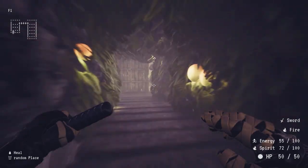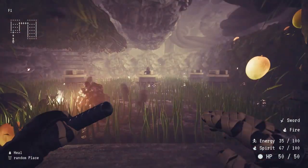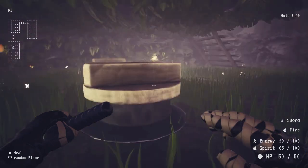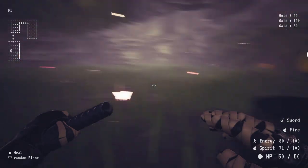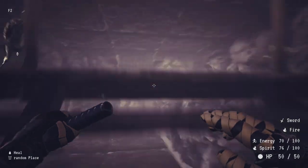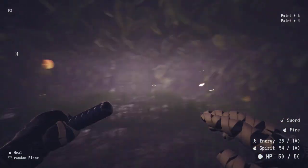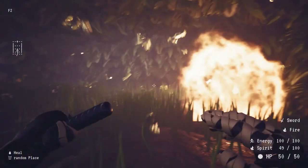Sword takes energy, fire takes spirit — you've got your stats down there on the lower right. You walk around these mazes outside and look for treasure chests, kill monsters for experience, get as much gold as you can. You'll eventually run into a merchant who will sell you goods, but she disappears after you see her wares — buy something, back away, and she's gone. You can't go back into the store.